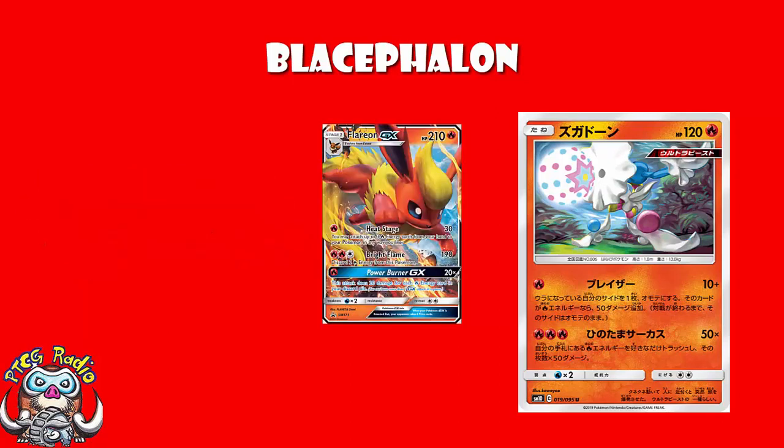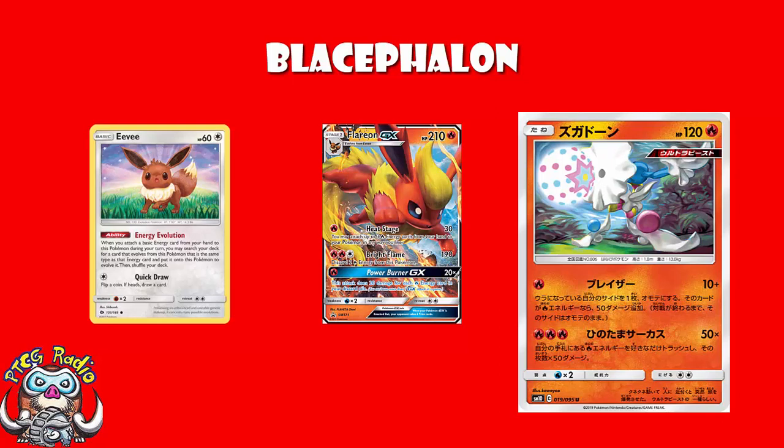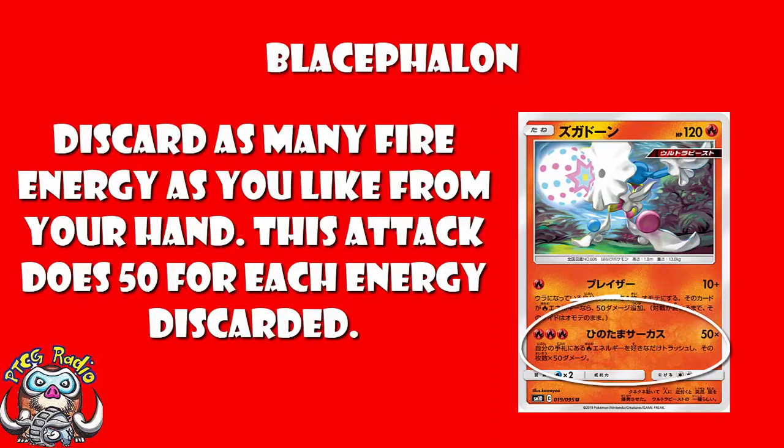We've also got Flareon GX, whose first attack does 30 damage for a single Energy — and with the Eevee from Sun and Moon, you attach a Fire Energy and immediately evolve, making this a turn 1 attack going second. Probably a better turn 1 attack than Blacephalon, if I'm honest. Then you get to attach 3 Fire Energy from your hand to your Pokémon in any way you like — 2 to one Blacephalon, 1 to another — and really start setting yourself up. If this were a Fighting Pokémon I'd say don't bother, but on a Fire Pokémon, this works.